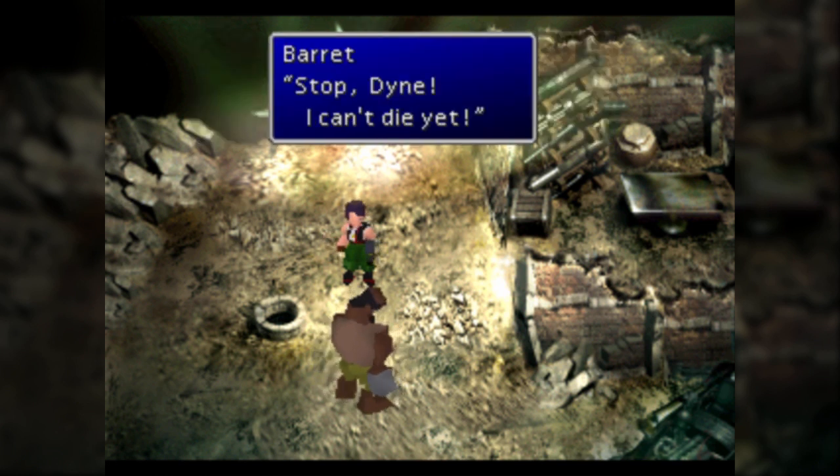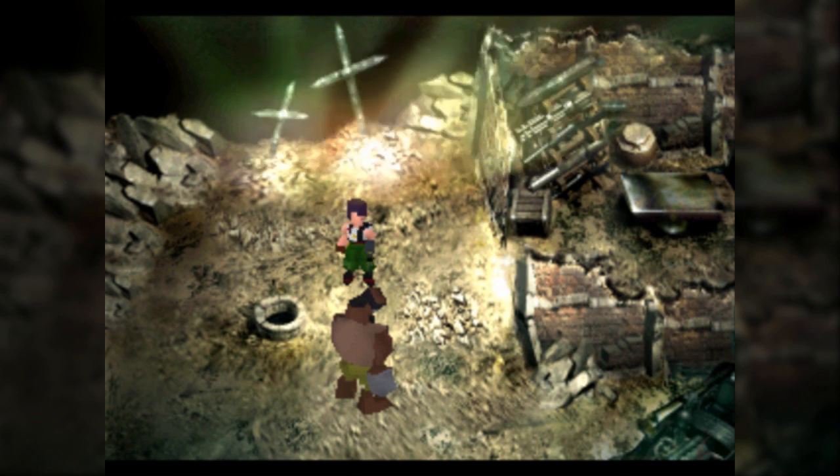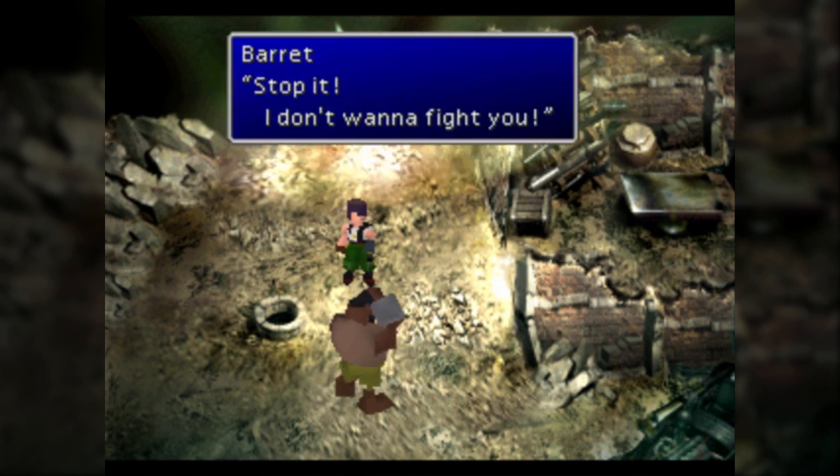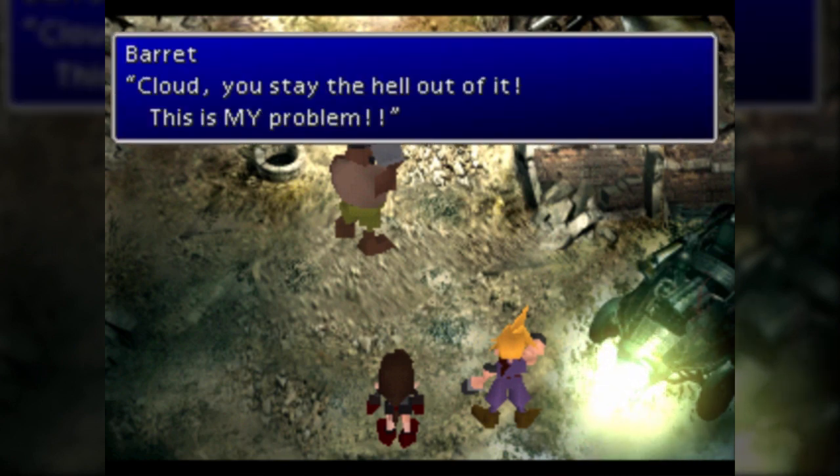Dyne, you're talking about killing a child who is also your daughter. That is really bad. And of course, because that's his daughter on the line, Barret steps in for a one-on-one boss fight.